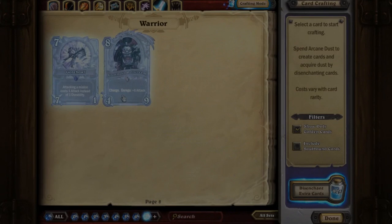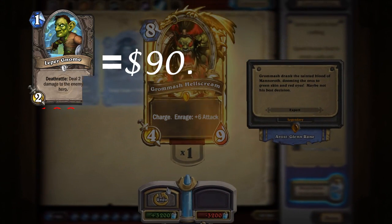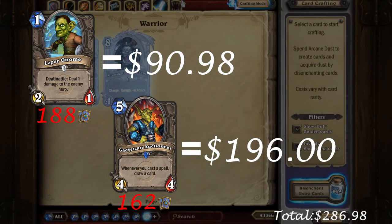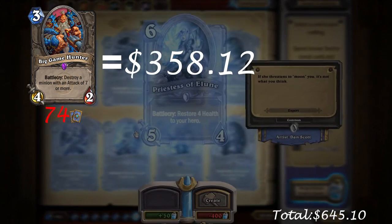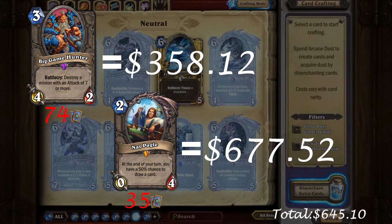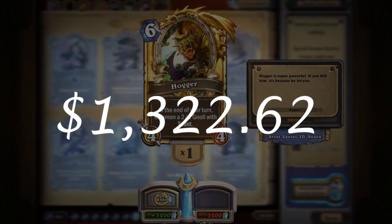Now let's add it all up and see how much it costs to craft a full non-golden set, meaning crafting two cards of each except for Legendaries. So the total cost for a non-golden set comes out to be $1,322.62.